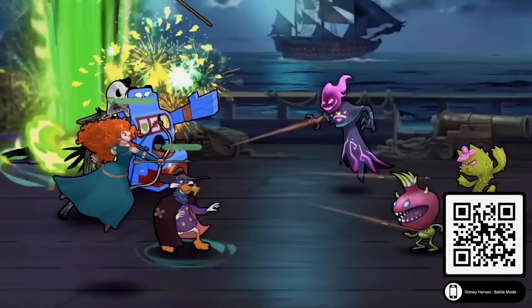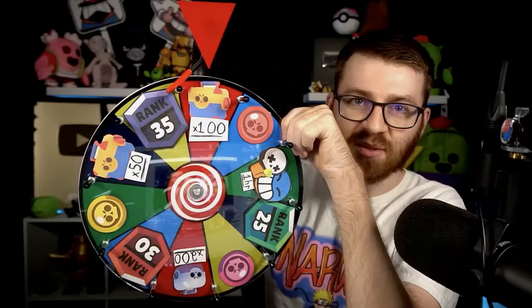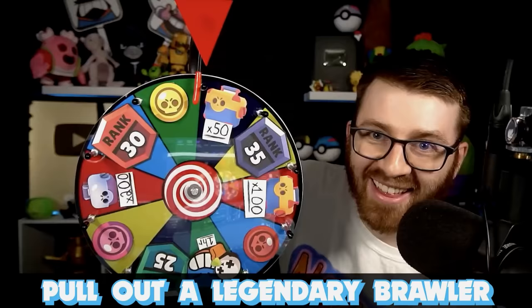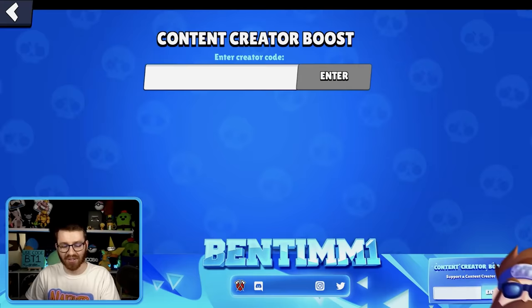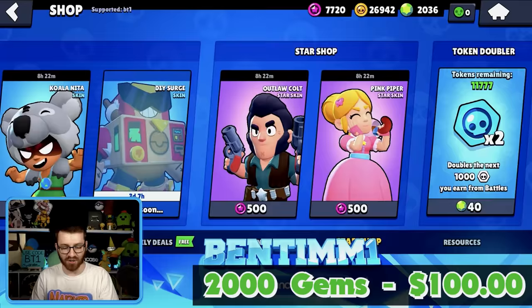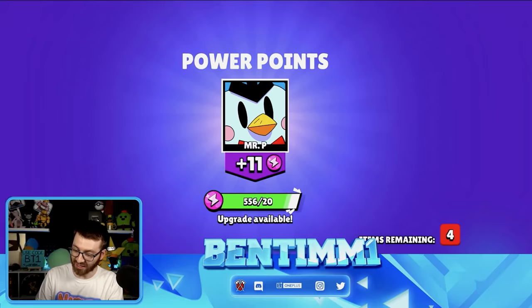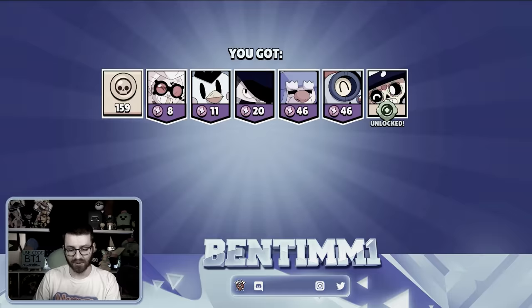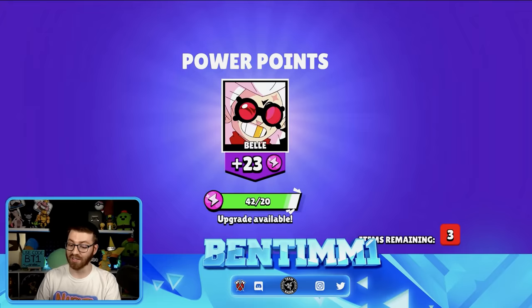We have to pull a legendary brawler — that's going to take forever. Use code BT1 to support and get the gems. We're gold, there we go. First box — legendary? I see how this is going to go, we're going to get trolled so hard. Another six, please don't be a gadget. Oh no, the wheel of misfortune is coming to get me. Out of gems, time to get some more — $200 spent.